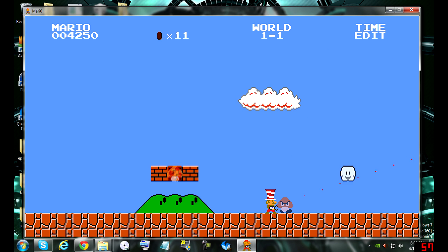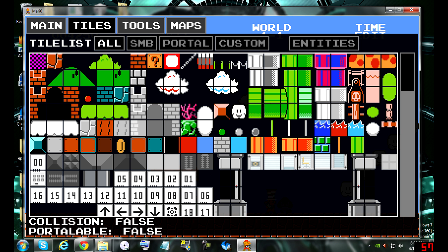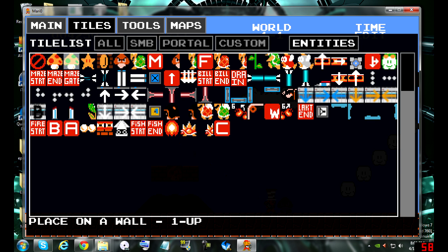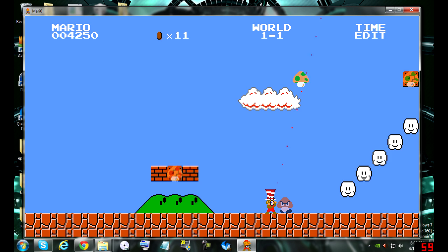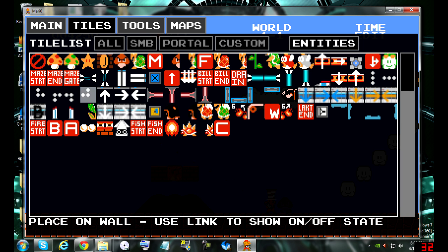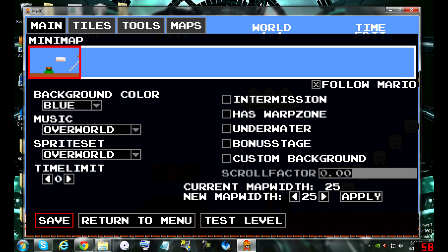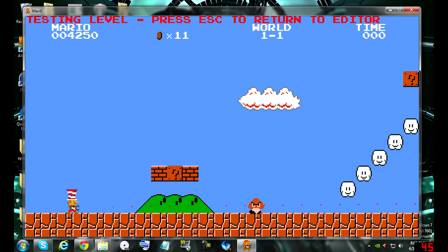What we don't have is a cloud — there we go. Masterpiece right there. And to top that off, we'll put a little life right there. Okay, and then we're going to go to main menu, save, test level. And we're here.